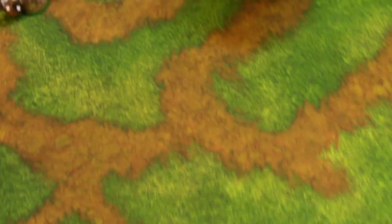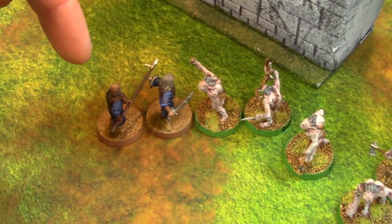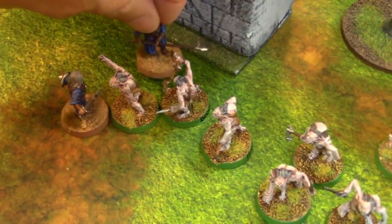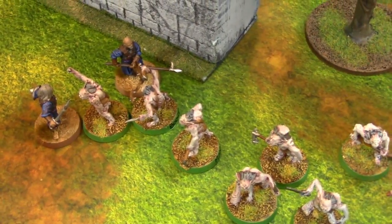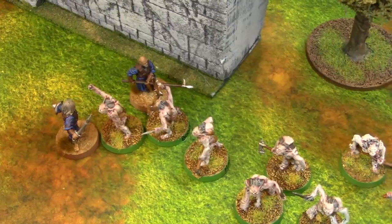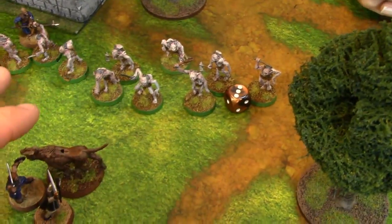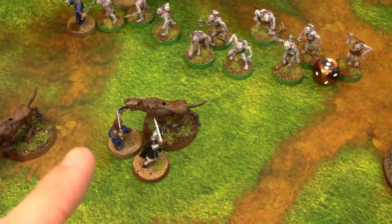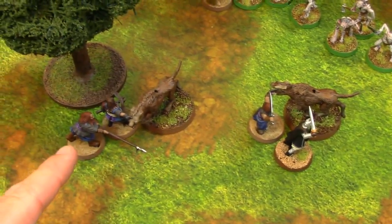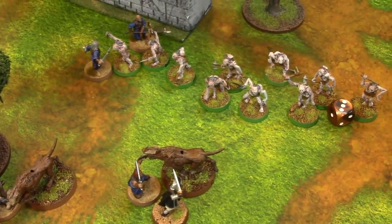Priority turn two — rolls one to four, Goblin Town gets priority. Ragnar charges into Booger, using a throwing weapon first needing fives — rolls a three, misses. All the goblins moved up; some charged into Adam's warriors. A warg charged into those two and another warg charged into Bosun Peach. We go into the fight phase.